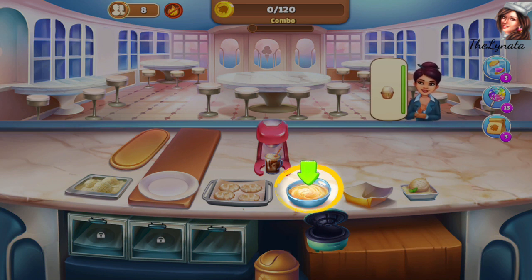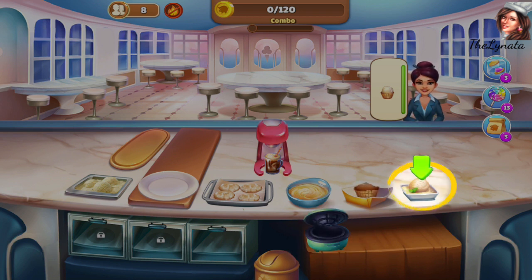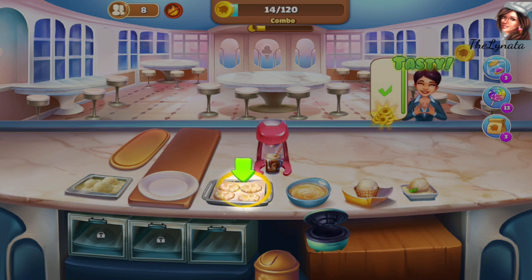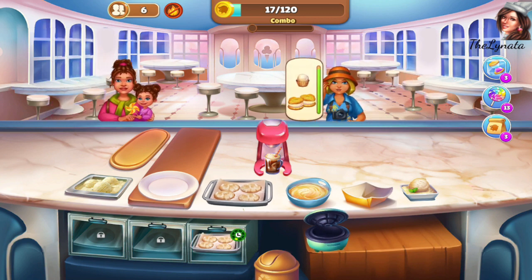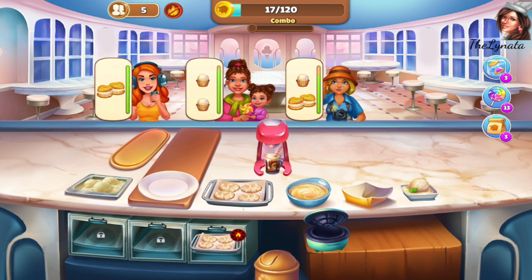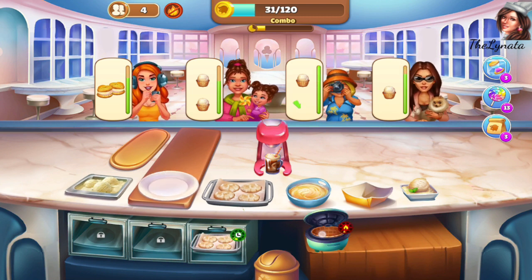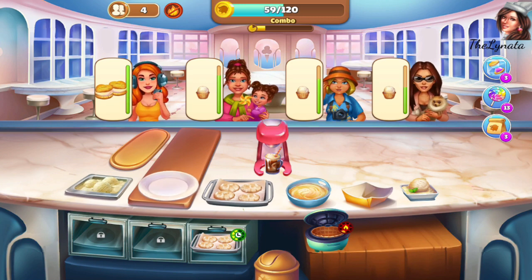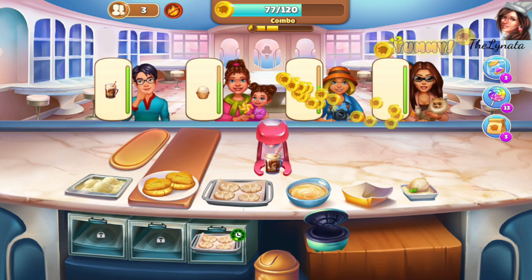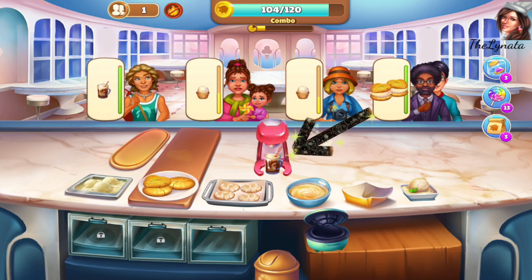For now we have dough, and we have waffles for the ice cream cones, and biscuits and dough. I'm still figuring out what to do. Okay, they want ice cream. I have to buy more ice cream cone makers, also one more oven. And I see for the first time the drink is in the middle of our cooking board.